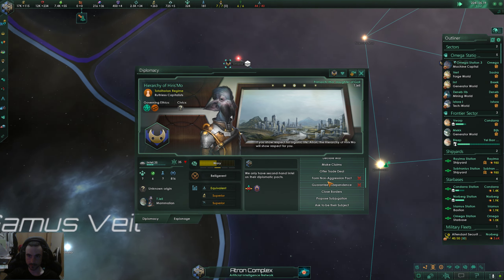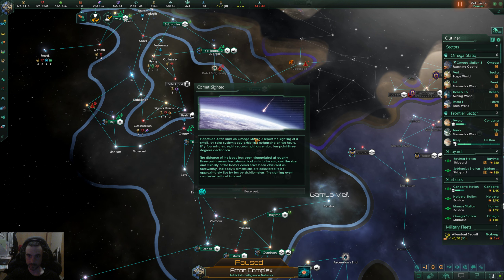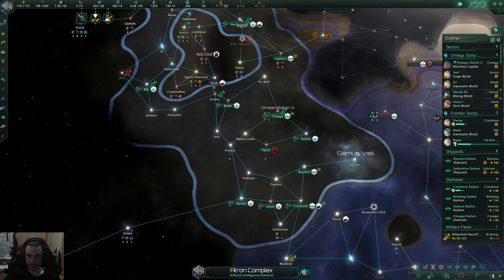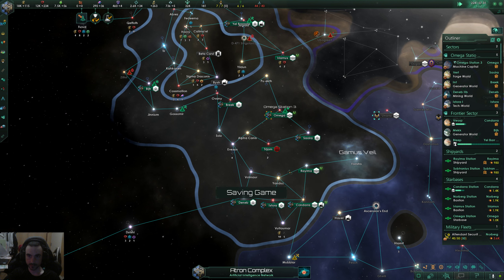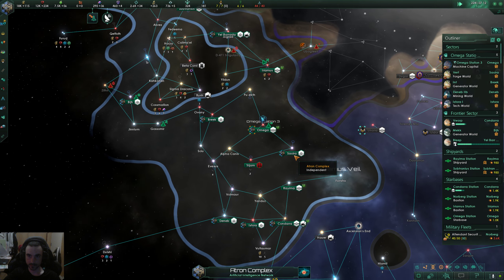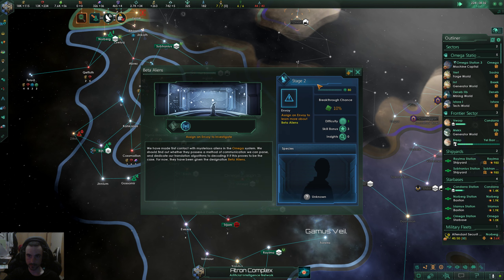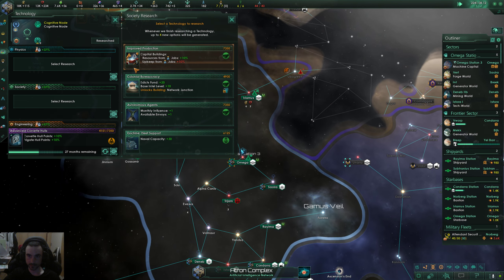Might have to do some diplomacy if I can — talk up a defensive pact or something. Unity from a comet — how nice. Adult beverage is out, what a shame. Some more aliens — technological acquisition success. We'll just leave that for now.